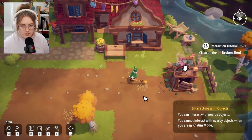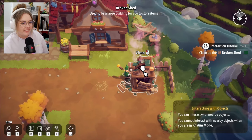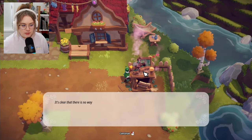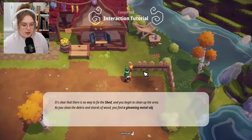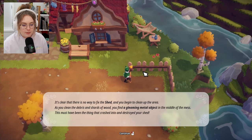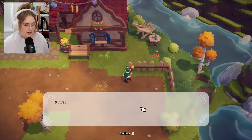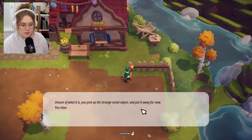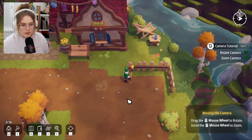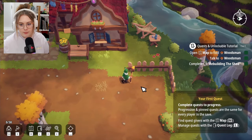I can't do anything yet. The first task is to clean up the broken shed — it used to be a large building to store items, but it's clearly not fixable now. As you clean the debris and shards of wood, you find a gleaming metal object. This must have been what crashed into and destroyed your shed. You pick it up and put it away for now. First goal: rebuild the shed — open the map to find the woodsman.